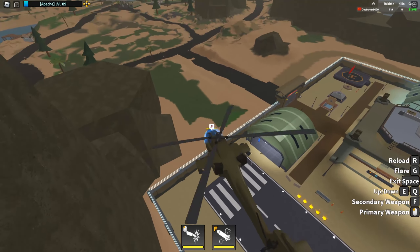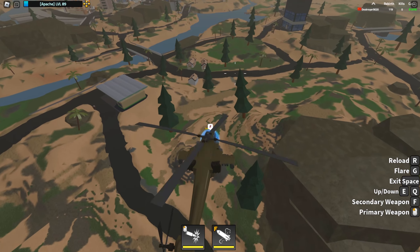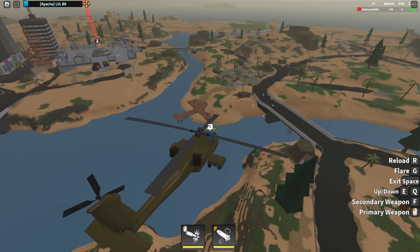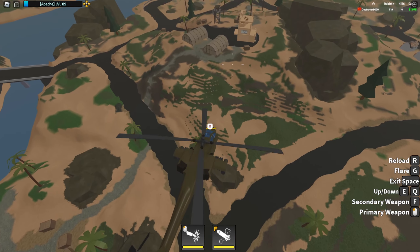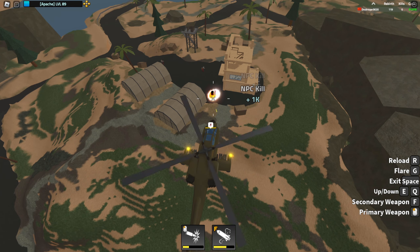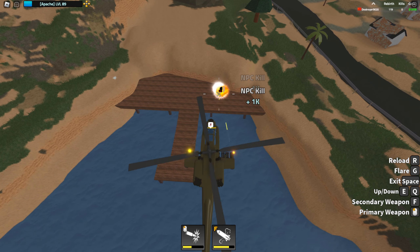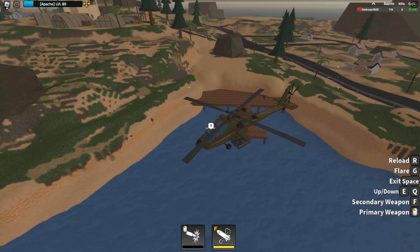The next vehicle we're gonna try out is the Apache. If you guys bought this Game Pass, it's probably gonna be somewhat easy to complete this event, though it's still gonna be somewhat challenging to use — it's not the easiest one. With the Apache, you do wanna start missiling right before the NPC spawns in. Apache is definitely a bit more challenging to use than the UFO, but once you get it, just patrol the same area and that works.